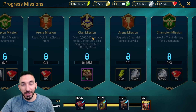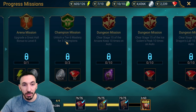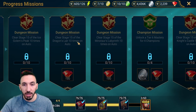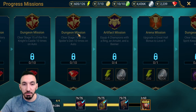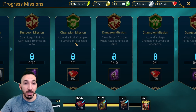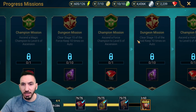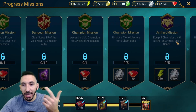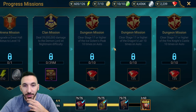Gold 3 is doable, then 15 million damage on the Demon Lord — doable. Upgrade Great Hall to level 8 — that's gonna take forever. Unlock Tier 6 mastery for three champions — that's retrospective so that's okay. Golem 15 doable. Spider 15 is going to be very, very tough. Great Hall level 9, Spirit Keep stage 15 ten times on auto, a Spirit champion to six ascensions — doable. Force Keep stage and a Force champion to six ascensions — I don't think I have a Force champion I can take to six ascensions.